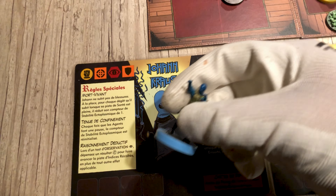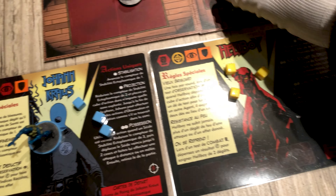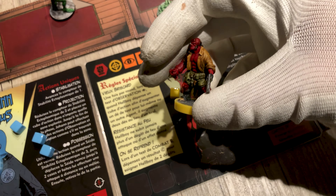During the investigation phase, you will try to clear the board and collect clues. Each investigator is represented by a figure on the board, and has their own card on which you will find skills and a number of injuries. Each investigator also has starting items and action cubes that will allow you to carry out actions.